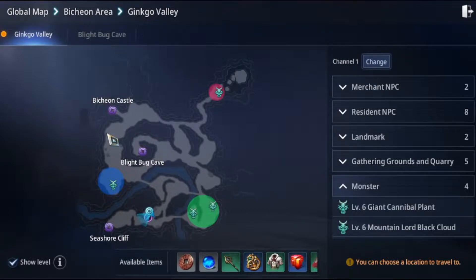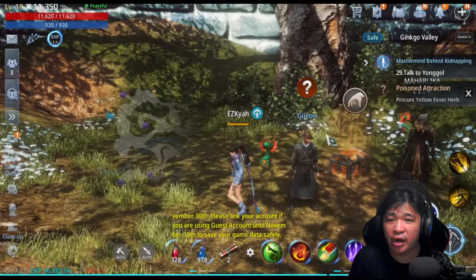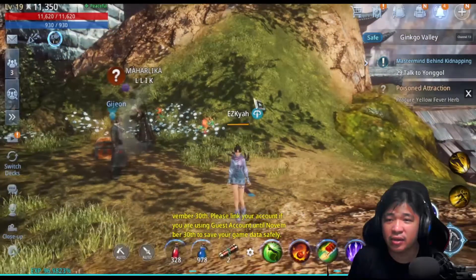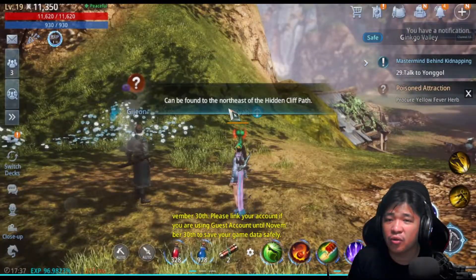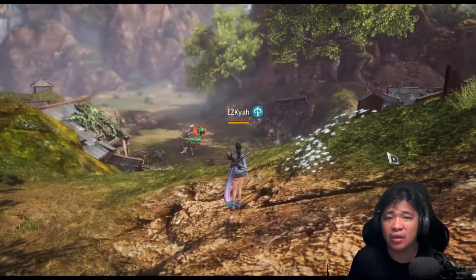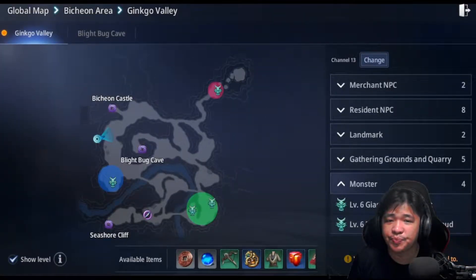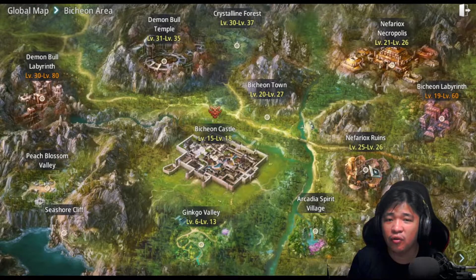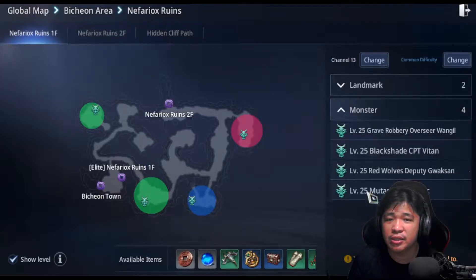You're able to see Gideon right over here, somewhere right here. Once you get it, it says here that it can be found to the northeast of the hidden cliff path. So you just need to click this and go to the map.